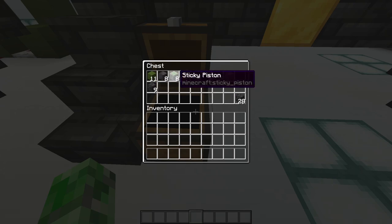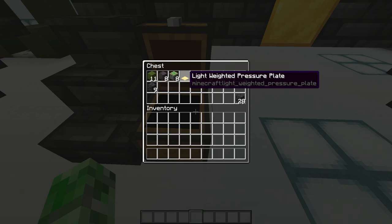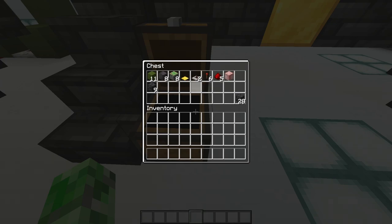Then you'll also need 8 sticky pistons, 1 light-weighted pressure plate (the gold one), 2 redstone repeaters, 6 redstone torches, 5 redstone dust, and a singular target block.